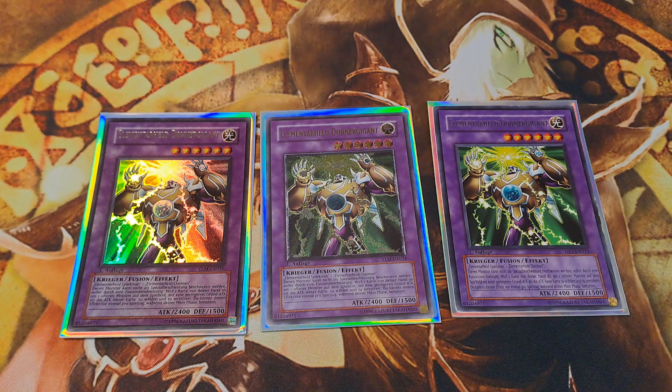By equipping Thunder Giant with Fusion Weapon, we can destroy any monster card with a base attack value of 3900 or less. That means, except for maybe a random Master of Oz, Thunder Giant plus Fusion Weapon can dispose of any monster that is accessible in gold format.